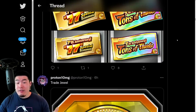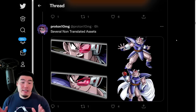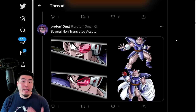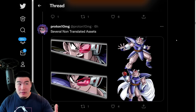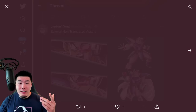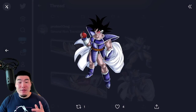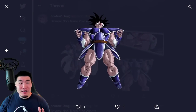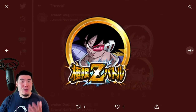After that, we have a bunch of untranslated assets, which means that these are not ready for release — they're just adding them to the database on Global to get them ready for release in the future. We probably won't see these things until after the anniversary. So we have the Extreme Z Awakening assets for the AGL Terrorless, which I am very much looking forward to — some more EZA Terrorless assets. And those are the Extreme Z Awakening medals, of course.